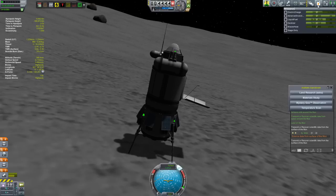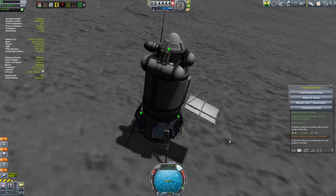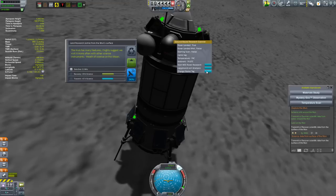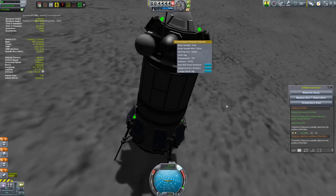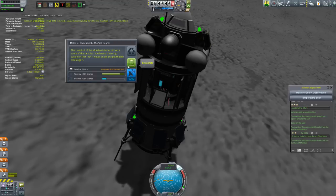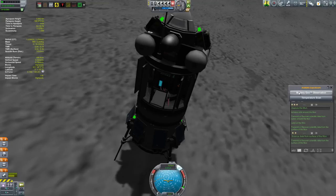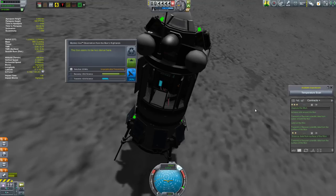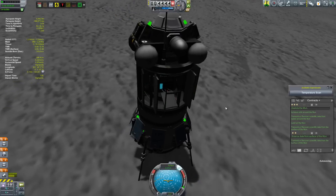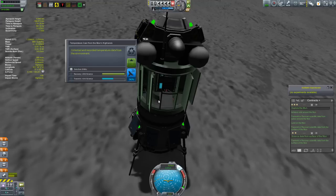Got to just do some science. That little blurp you probably heard is the science alert mod telling me there's science to do — I just installed it because I got tired of missing science. I did transmit some of the science just to fulfill the contract requirement of sending science from the surface — just in case I end up losing this thing on my descent back to Kerbin. I'd hate to have all the science on here and then not fulfill the contract because I messed up my re-entry.